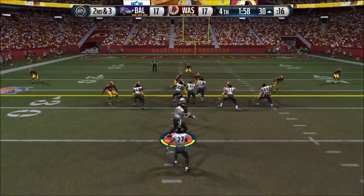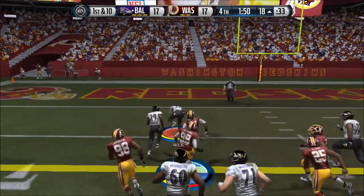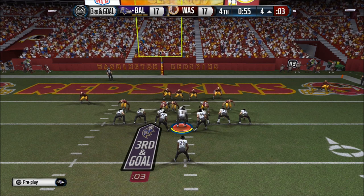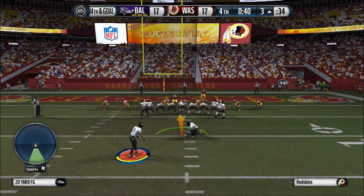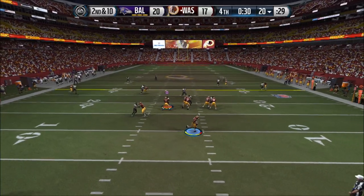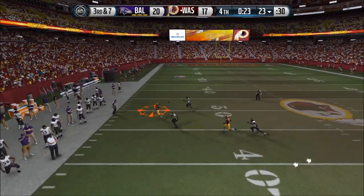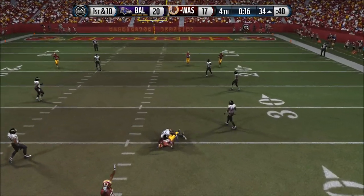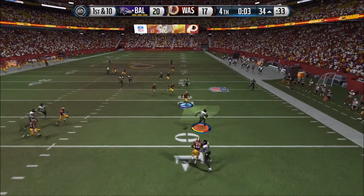I get the ball back and I just need to waste time. Ray Rice gets a nice run — I should have started him. We get a nice touchdown but it's overturned, so I'm going to waste as much time as I can and take a knee. My opponent crosses the line and gets a flag trying to stop the clock. He's trying to find somebody open, runs out of bounds with 26 seconds to go. He gets a catch, then another — I need to stop him before he gets into field goal range. He throws a prayer and Jimmy Smith gets a nice pick. Thank God he was there.